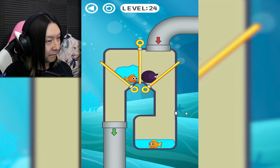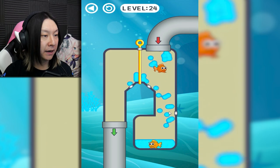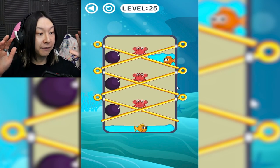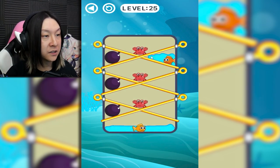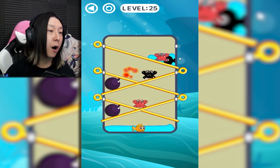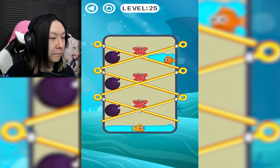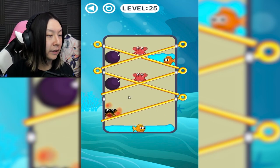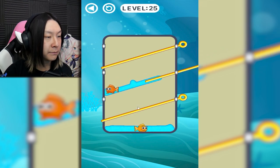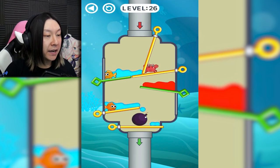Another one with pipes — I think we want to drop that crab down the pipe, it'll fall onto the bomb, get it out of the way, and boom, our fish are together. Level 25 is a little bit complicated — it's got some crisscross going on. I think we start at the bottom, bring that crab into that bomb, bring that crab into that bomb, bring that crab into that bomb — and there's no crabs to worry about for our boy fish. Level 25 got complicated but we managed to make it through.